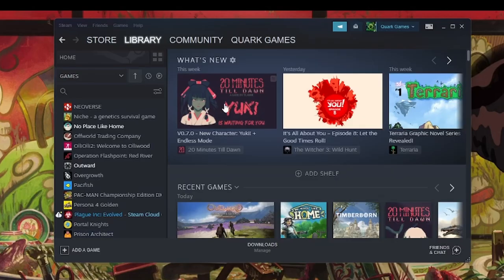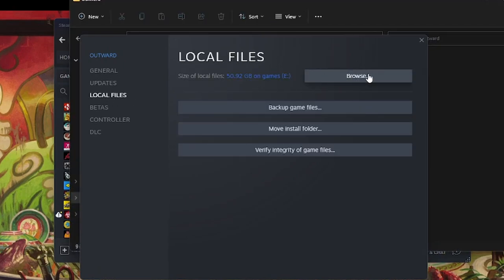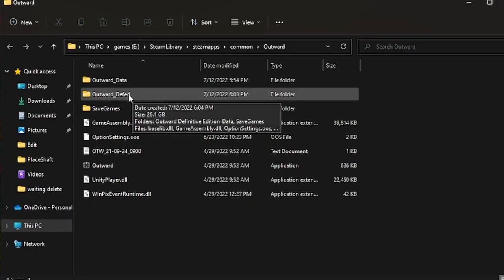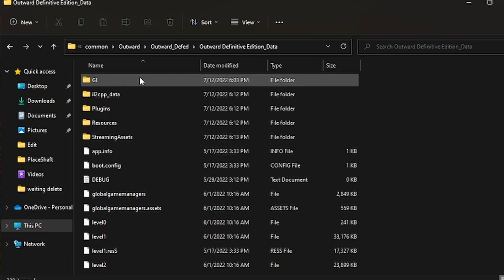Basically what you want to do is go to Steam — this works for both versions. Right-click Outward, go to Properties, Local Files, Browse, and we're going to go into Outward Definitive Edition, then into the Data folder.